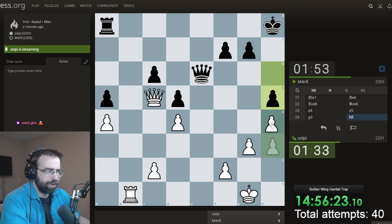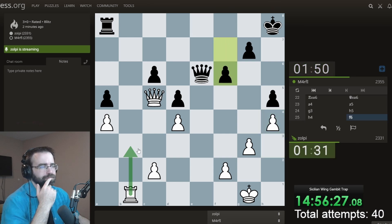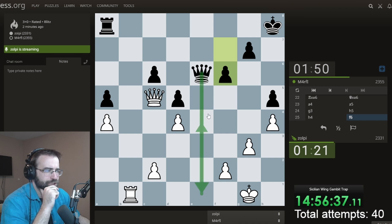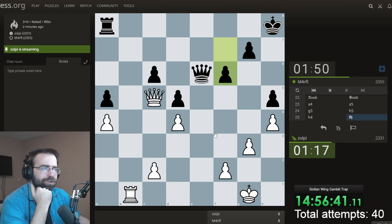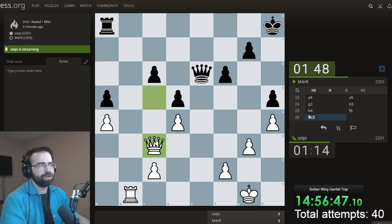I have everything kind of defended. I can probably bring this up. Does he have some check in here? How to activate? If I ever move my Rook up, there's a check, and then potentially another check here, which is kind of annoying. I like where my Queen is, but maybe I want her to be able to defend against these checks in the future.